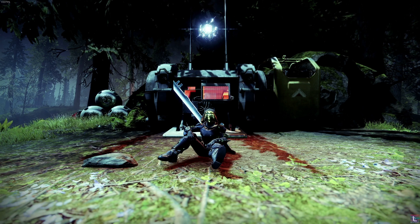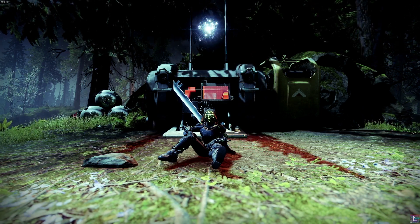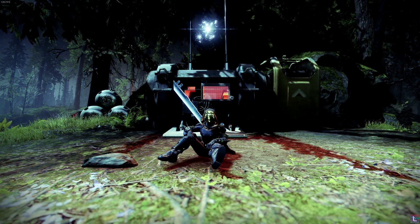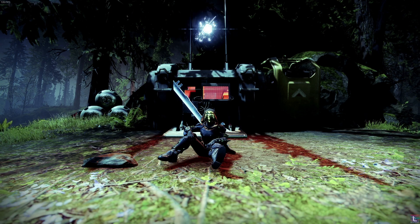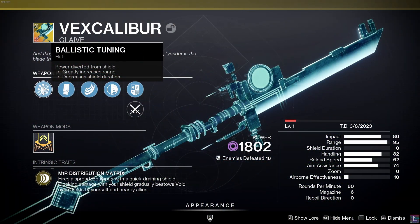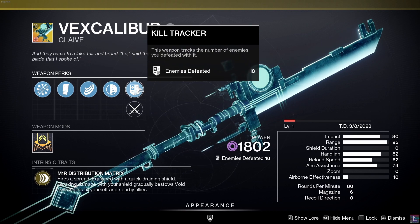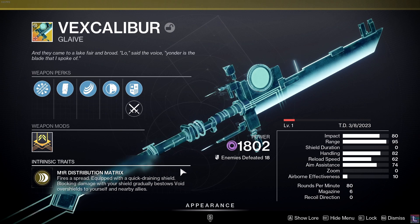With the drop of Lightfall and the drop of a new season comes a new season exotic: Vex Caliber, the giant blue thingy protruding from my back. This thing's pretty sick, allowing you to be your own vex chicken with a void overshield. Vex Caliber comes in stock with ballistic tuning, extended mag maxing out at six, perpetual loophole, and hand-laid stock. As the intrinsic trait M1R Distribution Matrix, this weapon fires a spread and is equipped with a quick-draining shield. Blocking damage with your shield gradually bestows void overshields to yourself and nearby allies. You can also proc this eight-second void overshield by killing enemies while ADS-ing.